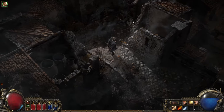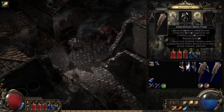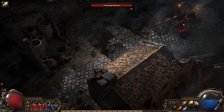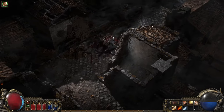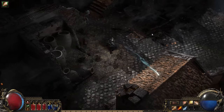In Path of Exile 2 we have crossbows that work like sniper rifles, shotguns, and assault rifles. But in order to really get shooter-like gameplay, we wanted to go further. In Path of Exile 2, we now support WASD movement. You can now walk around in any direction independent of aiming.